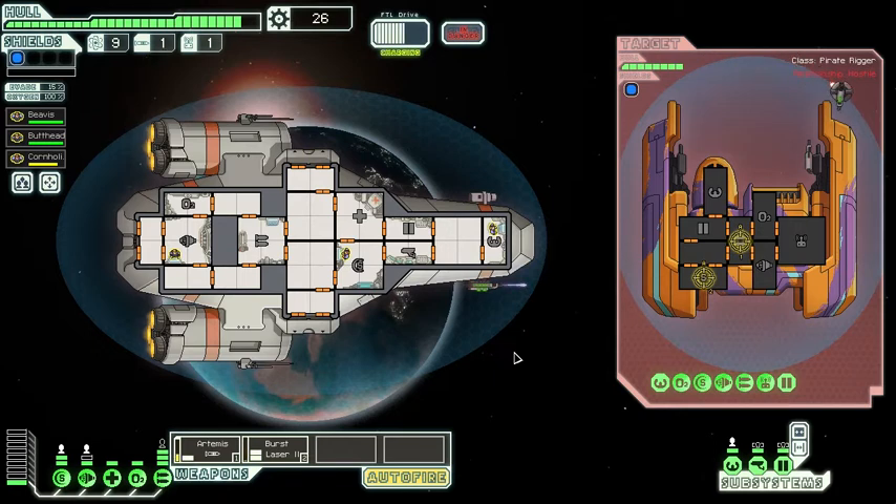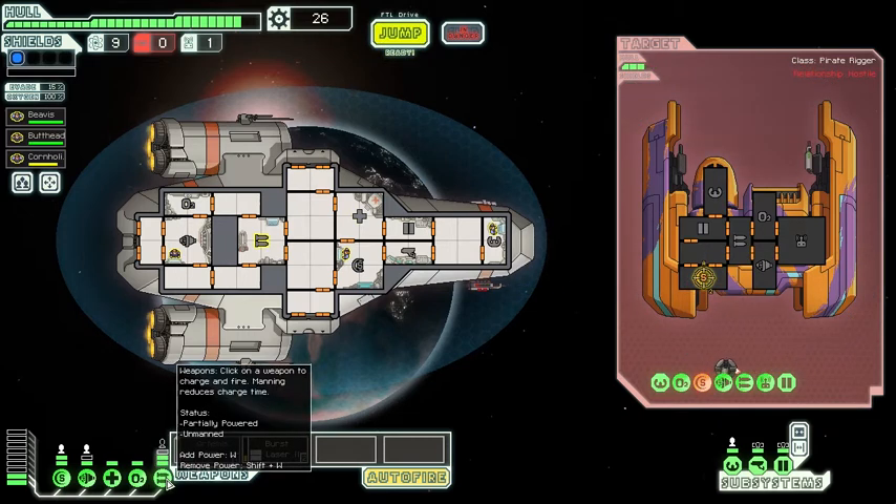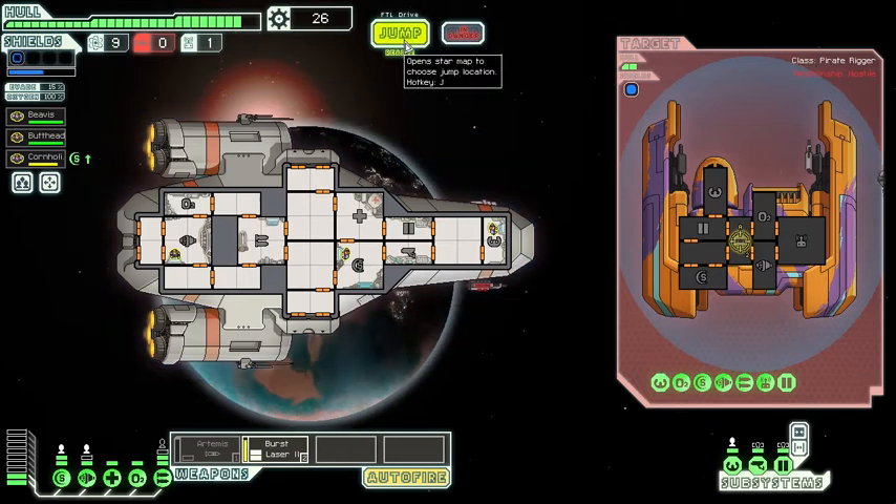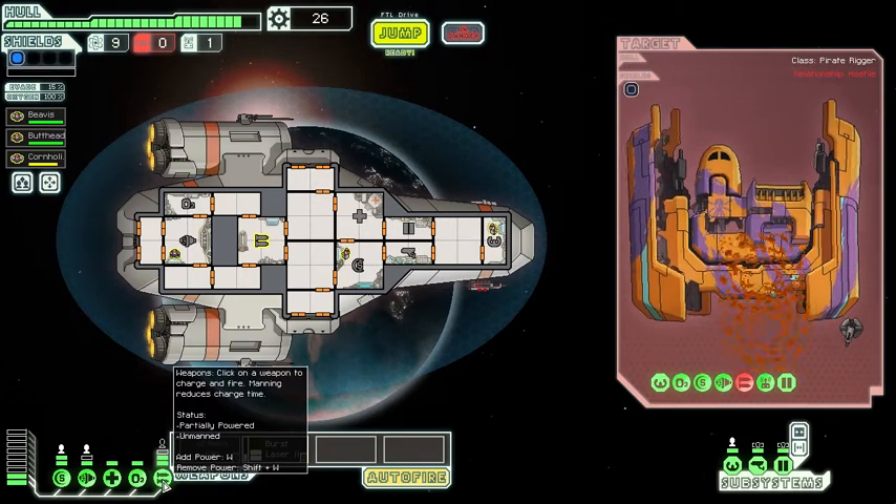We're both missing a ton - oh, I hit their shield! We are in great condition and their defense is struggling. I think we got this easily even though we only have our burst laser powered. Let's add more power - wait, we can't. Keep firing - let's change our targeting to their weapons so we don't get killed. We are missing really badly and their shields are repaired, but this is just so easy. They died!